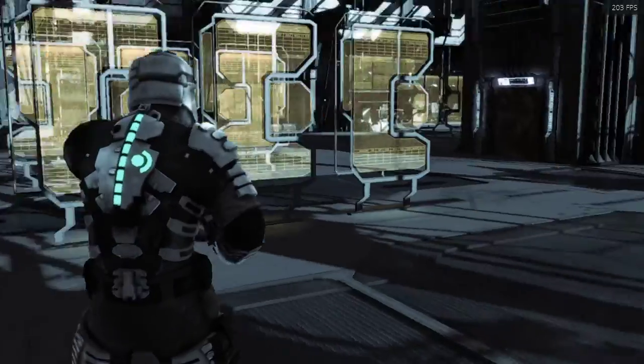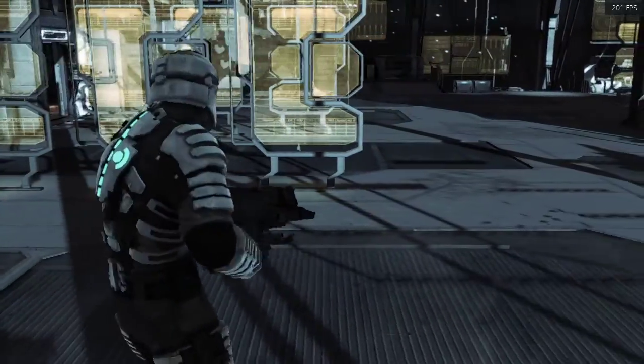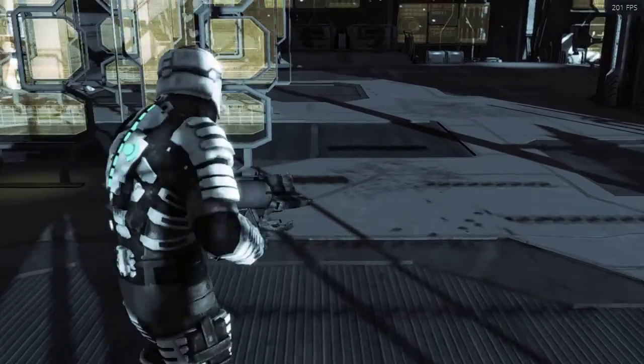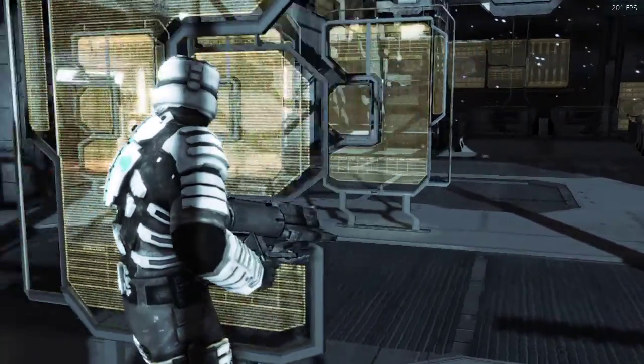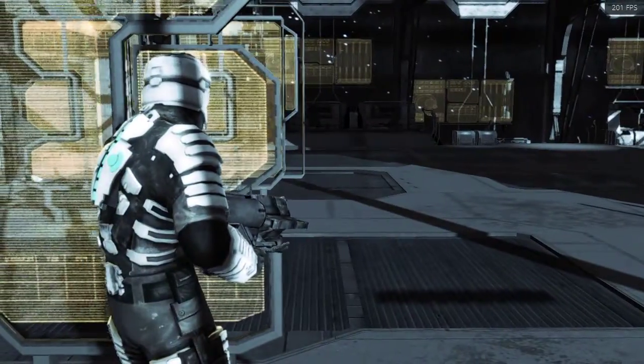I found a way to skip over the exploder fight in chapter 8. It's not a super precise setup but it's not too hard to do. You're going to want to run straight into this thing, and the trick here is to angle your camera a little bit to the left — not too far, and you also don't want it to be directly straight on.